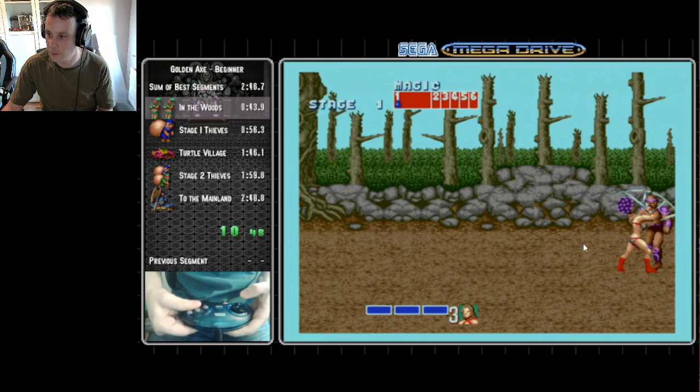Worth pointing out that the back attack does 12 damage compared to a downstab which does 16. There is a guide on all of the attacks, how much damage they do, and how much health all the enemies have in arcade mode, at least in the speedrun.com guide section - feel free to check that out if you're interested.